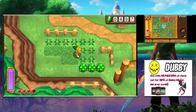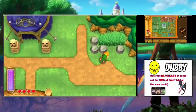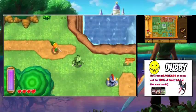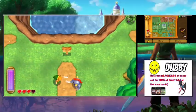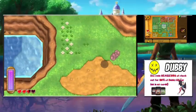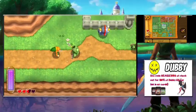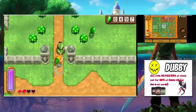I'll be saving the Hint Glasses for a bonus episode where I show off all the items, because the Hint Glasses require a specific feature only available on the 3DS itself — the Play Coins, which are earned by carrying the 3DS around while you walk.